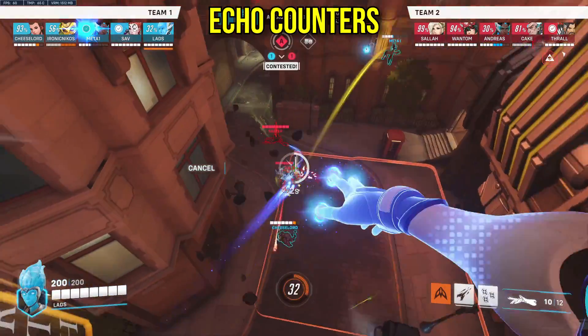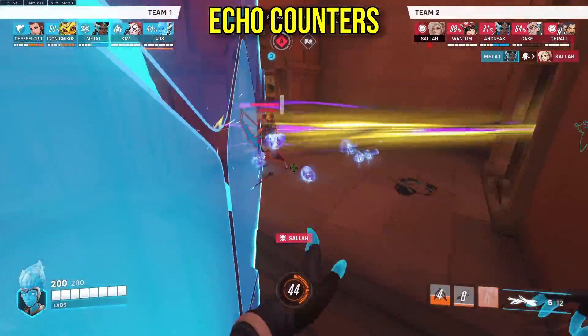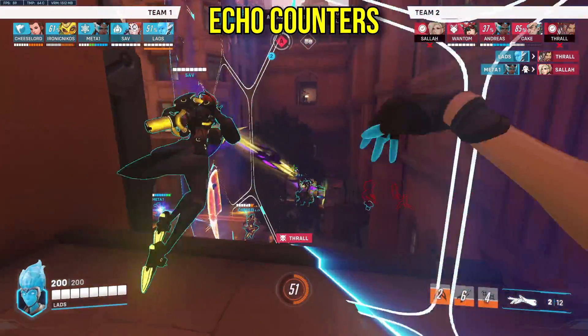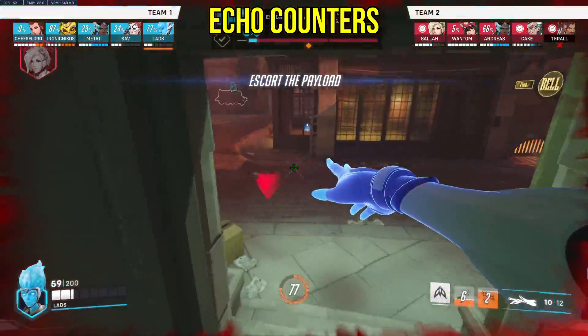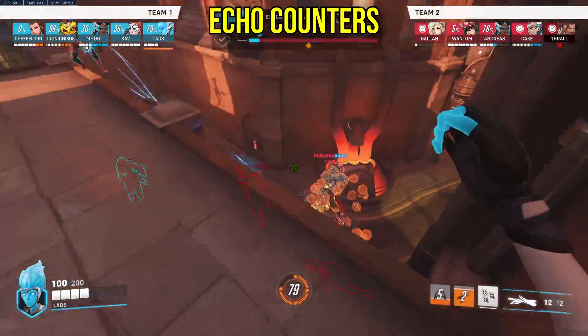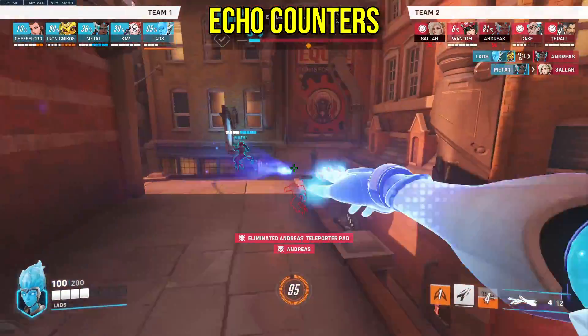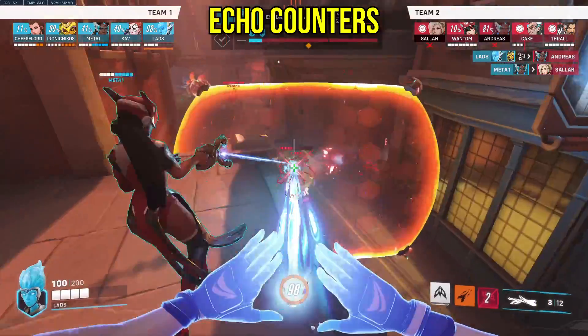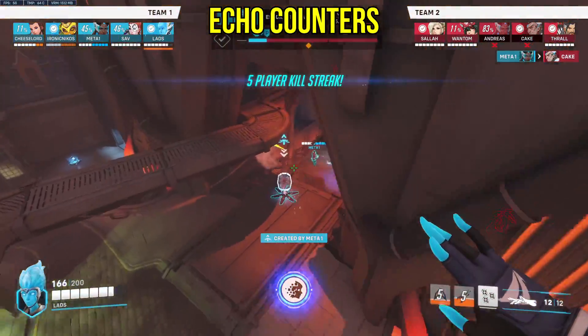Echo: similar to Pharah, range can often be a big issue for Echo. Two Cassidy shots, one Hanzo arrow, and Echo automatically has to play way more passive. If she lands her stickies and beam combo up close, you're likely gonna die to her. Most of the tanks don't interact with Echo, barring D.Va, but it's also pretty easy to feed on D.Va against an Echo. Sombra is also a decent counter, since the hack from Invis paired alongside Echo's big hitbox can easily melt Echo on the ground.